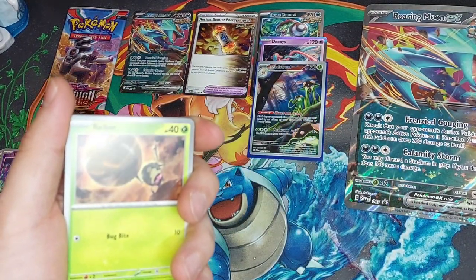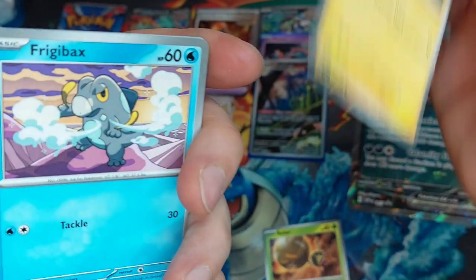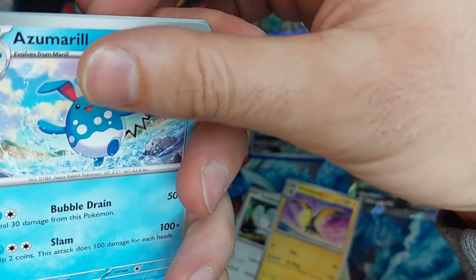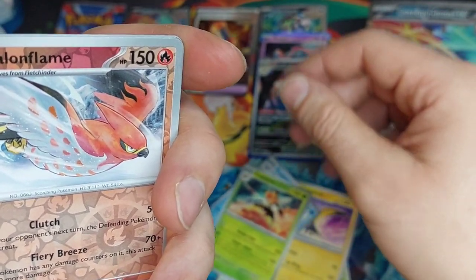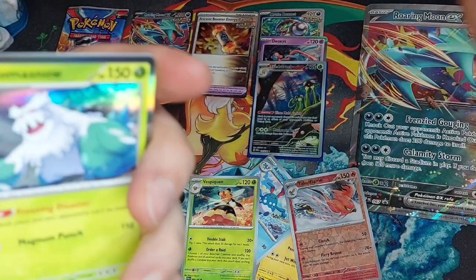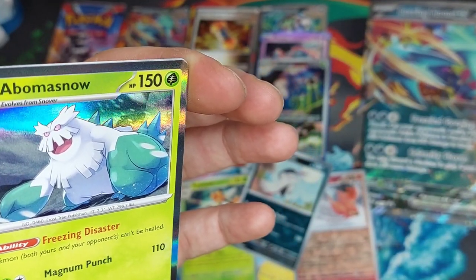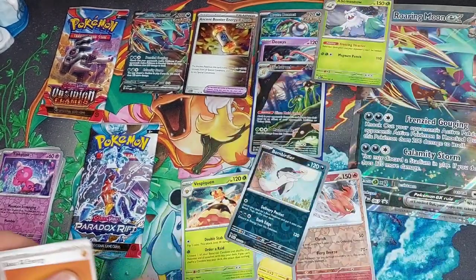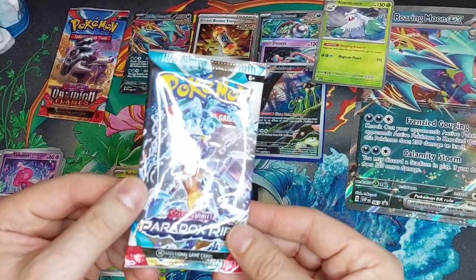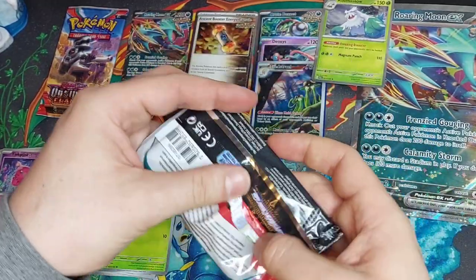Second pack of the video. Taborsky, Frigibax, Tandemaus, Kilowattrel, Asmorul, Vespiquen — that's our first reverse, Townflame. And it looks like we have a rare — just a rare with the OG holo. Abominable Snow — not bad. I don't think we got anything absolutely phenomenal yet, so I'm still going to open up that Obsidian Flames pack. Error packs are cool but it's not big money to save.